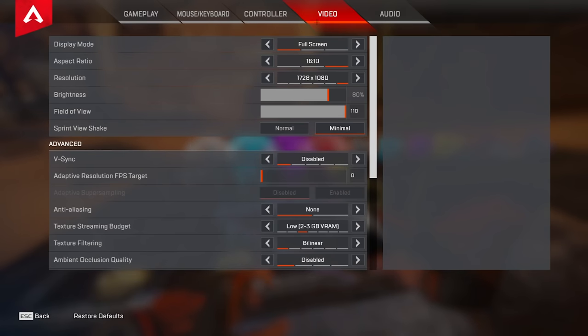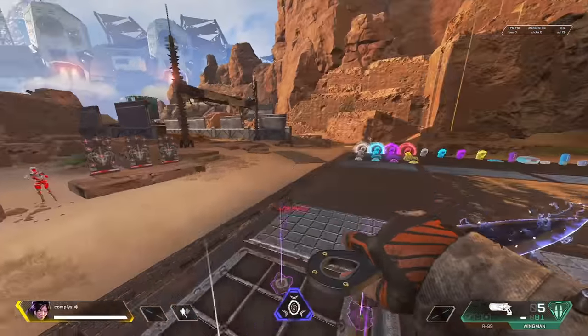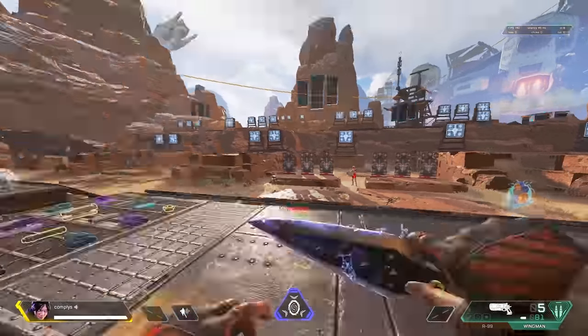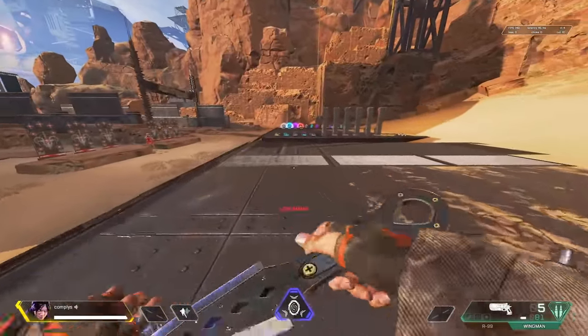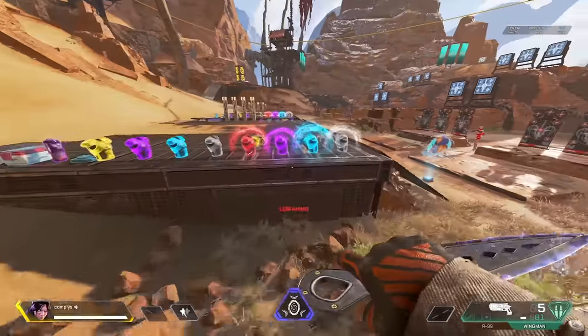Now we're moving on to video settings. The first one is brightness — I'd recommend playing anywhere from 65 to about 80. I wouldn't go over 80 because everything starts to get washed out, colors look dull, and everything just gets really bright and white. Playing on default 50, the shadows are really dark and there are dark areas around the map where you might miss someone. At 80 brightness, those super dark areas are gone. I played on 70 for the longest time and just recently turned it up to 80 — start lower and work your way up to the 70-80 range.